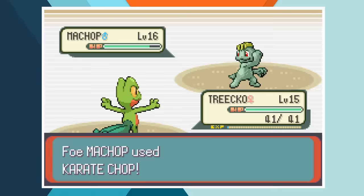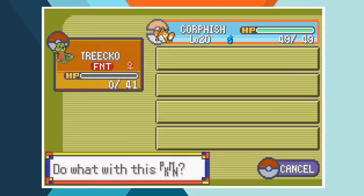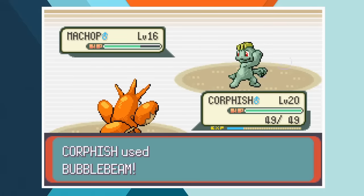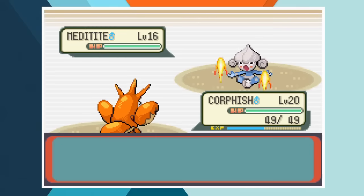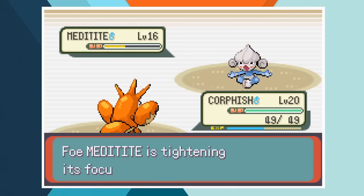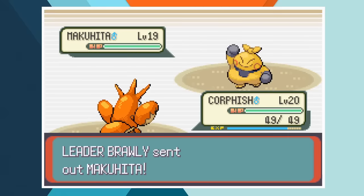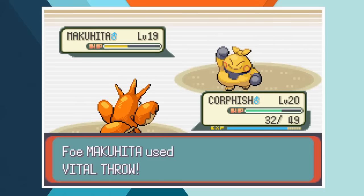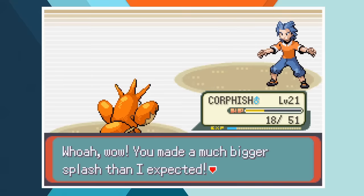We start with Treecko against Brawly's Machop and after a couple of attacks she faints to a Karate Chop — Treecko's contributions so far have been truly immense. Corphish comes in as backup and a crit Bubble Beam takes care of Machop. Meditite comes in and can't attack if you keep breaking his focus. Corphish easily beats Brawly's first two Pokemon and it's down to a one on one. Even with a Sitrus Berry, Makuhita can't stand up to Corphish, and a Bubble Beam knocks out Brawly's last Pokemon. That's two for two.